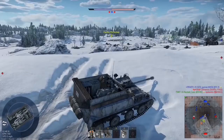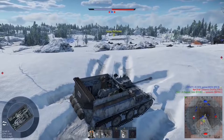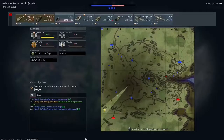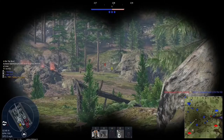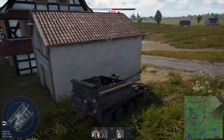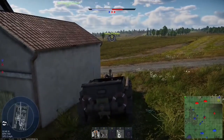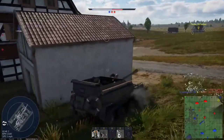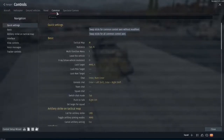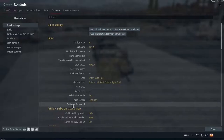Ever see this thing? This is a squad target marker, and like the name implies, only squad mates can see it. This is one handy tool. You can drop one of these in any view, so you can use it to mark a spot from your binos and then switch to third person without losing track of where you were. You can also use it to tag a terrain feature and see that spot on your minimap. There are a hundred uses for this — so if you don't have it set up, go to Controls, Common, Set Target for Squad, and assign it a key that's easy to reach.